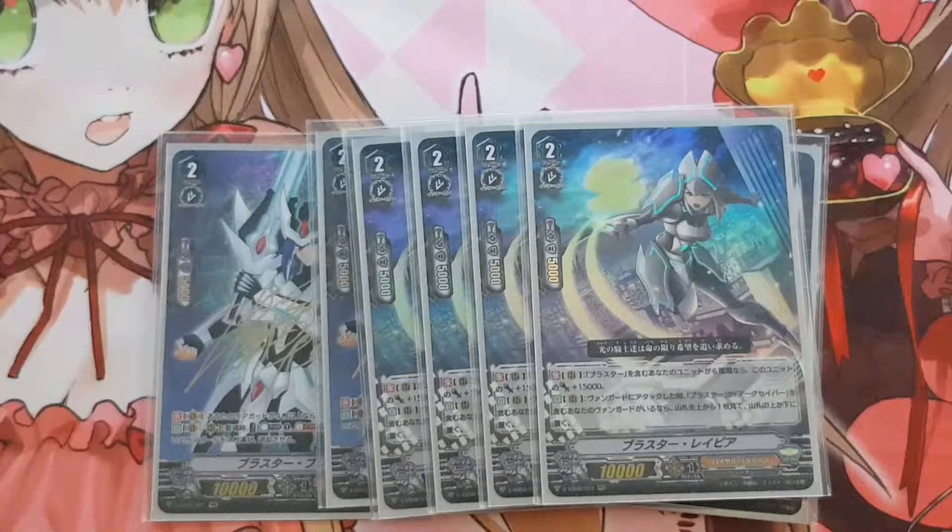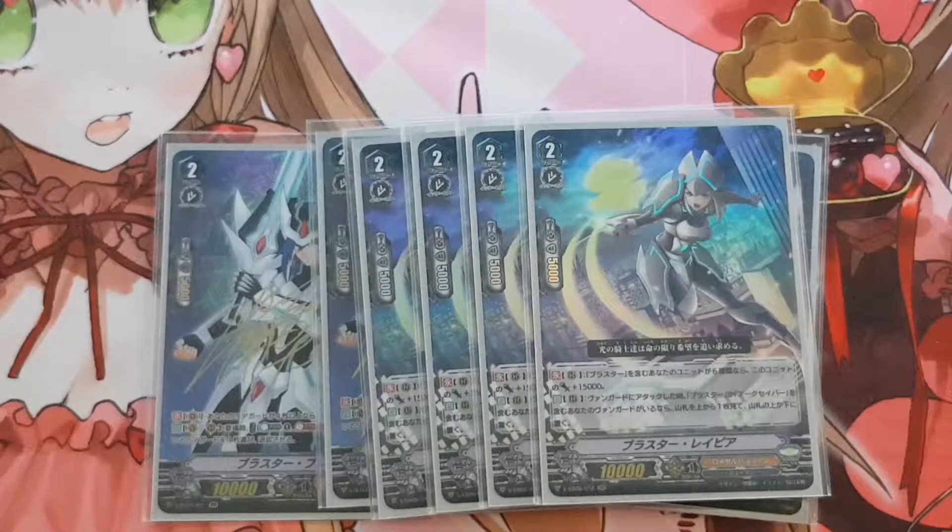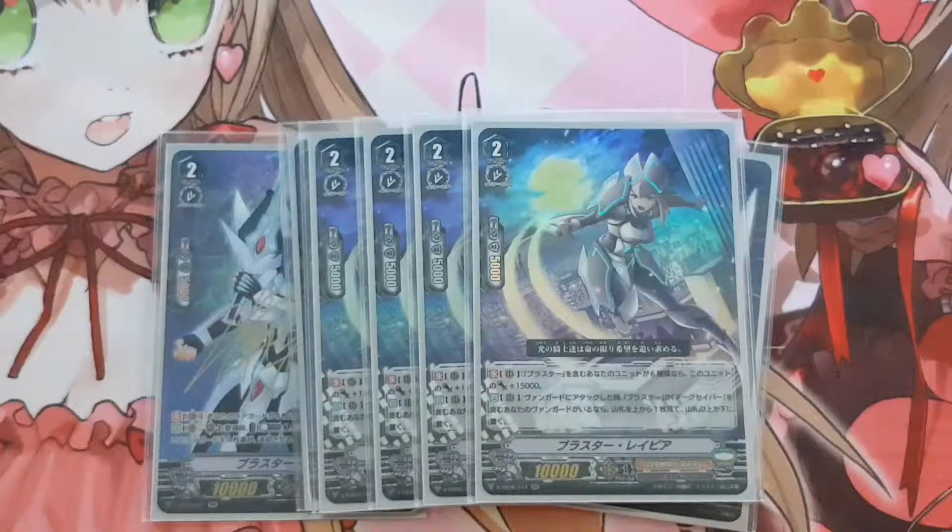Next is Blaster Rapier. Blaster Rapier skill: if you have 6 units with blaster in their card names — 6 different blaster units — you get power plus 15,000. The condition only is to destroy the one sign, not a blaster one. So by the time your opponent is already dying, basically — not much use unless he guards. If he guards, then you can get this off. The next skill is continuous and doesn't only work on your turn — it works on your opponent's turn as well, so it's a 25k base on your opponent's turn.